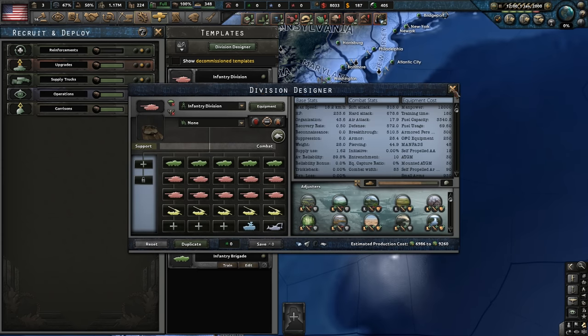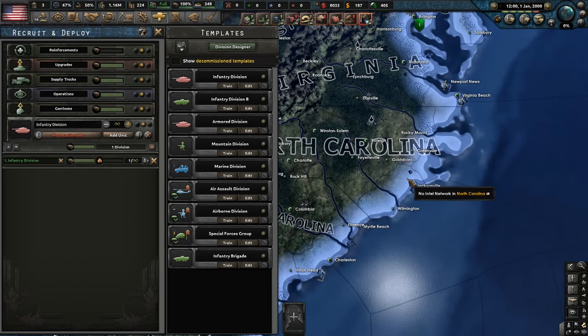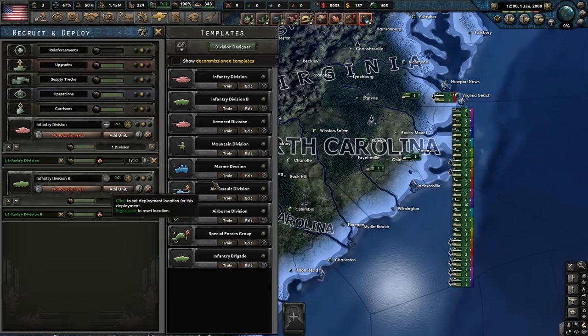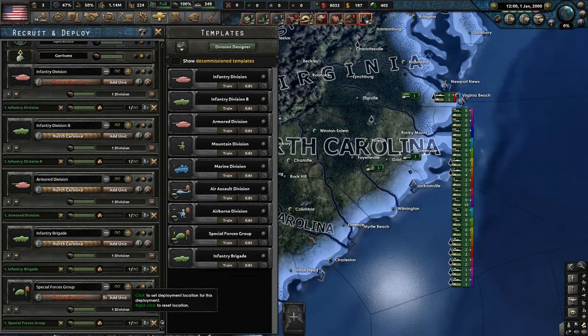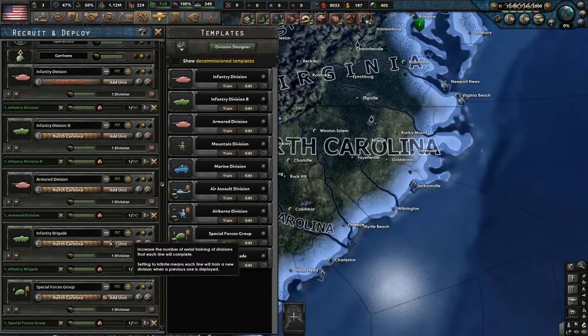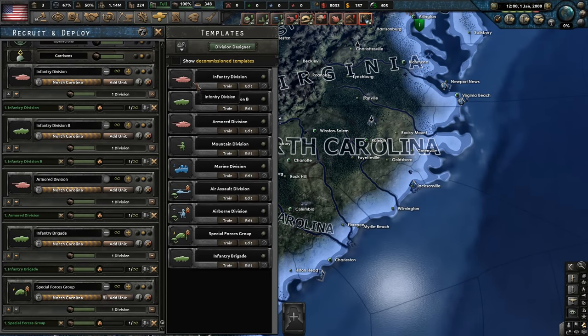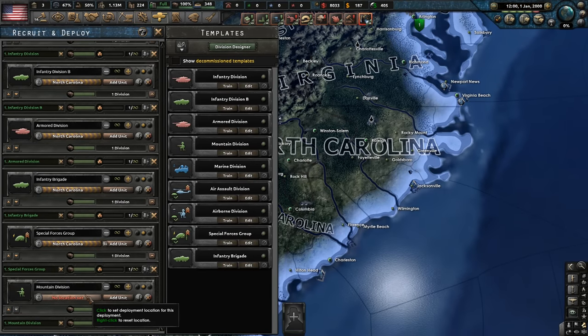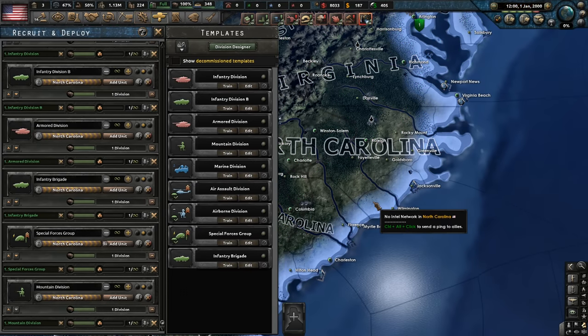Recruitment and deployment-wise, I'm assuming these infantry templates and divisions are okay. I haven't actually looked at the optimal meta for Millennium Dawn single player units, but I'm assuming these are created by the devs and are probably just stock standard and fine. These special forces groups are probably better than any others. There's a mountain division here — I think we're definitely going to need them in the future.